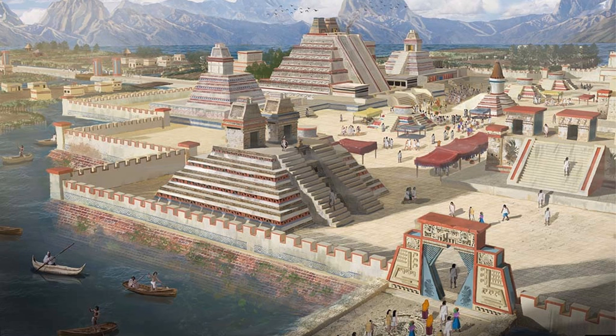Another bit of architecture that could inspire the scenery is Aztec architecture, particularly from the city of Tenochtitlan, one of the most notable cities of Aztec history. There are lots of bright colors and artworks here that would be brilliant to see, especially that archway in the bottom right corner. Aztec architecture is a beautiful piece of work and I would certainly love to see that in the game.